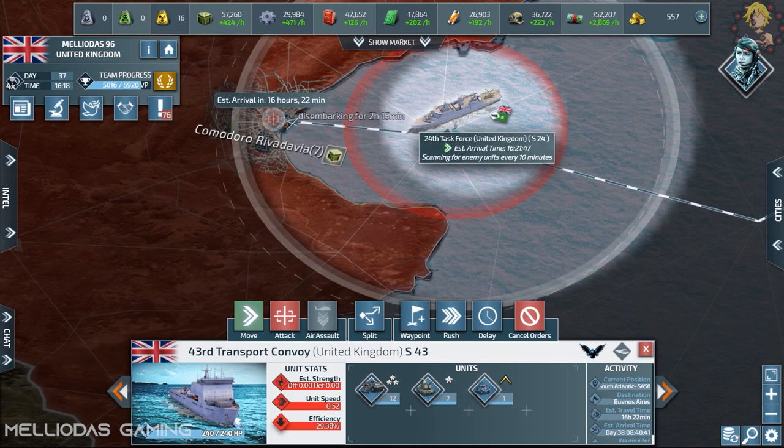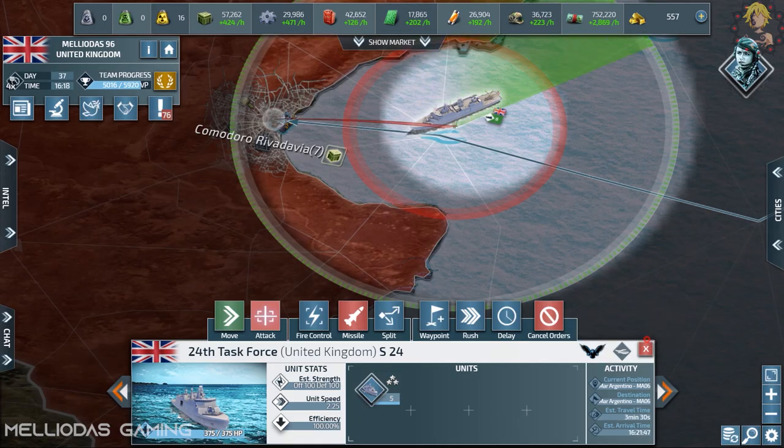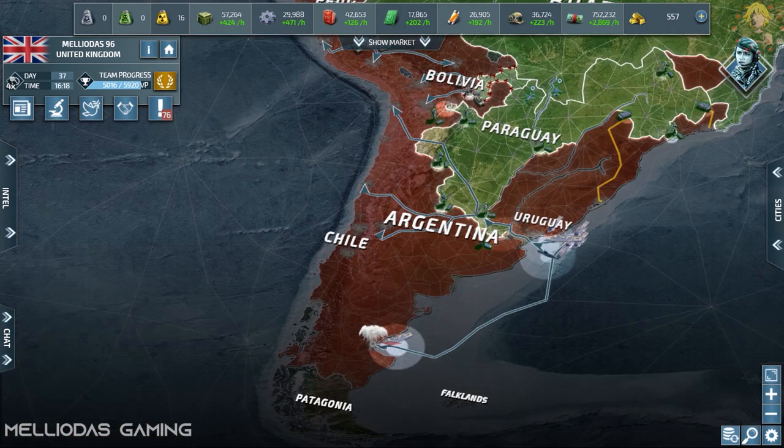There is a naval radar in Rivadavia, so I'm going to clean it with my cruisers. Max-level cruisers have a lot of damage against land units.